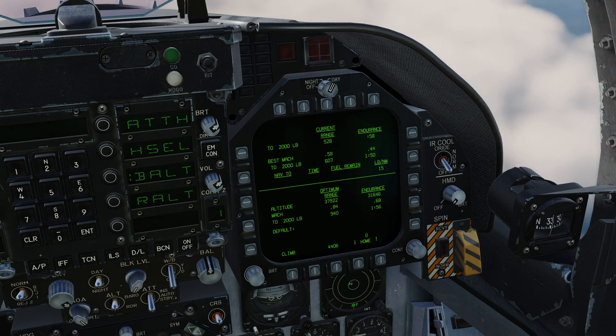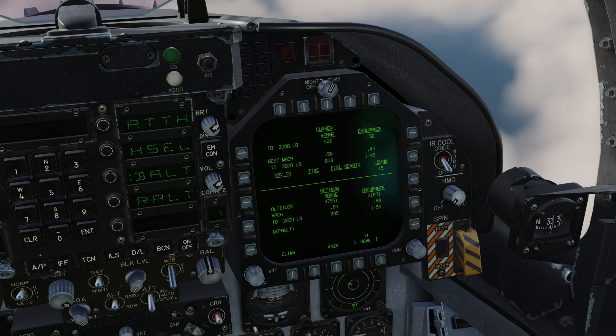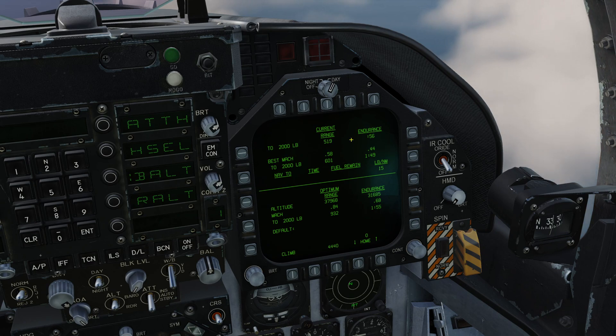This is split top and bottom between current and optimum altitudes. The top half is telling us all the figures related to our current altitude, and the bottom half is calculating what our optimal altitude would be. We also have two columns on each half — the left-hand column is range in nautical miles, and the right-hand side is endurance, which will be in hours and minutes.